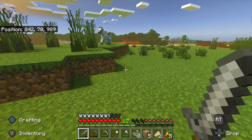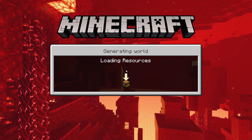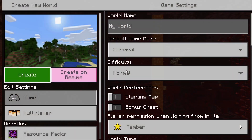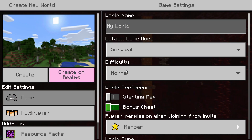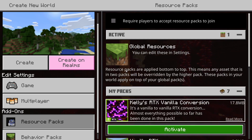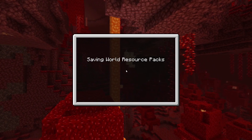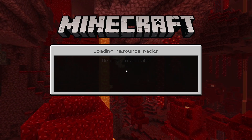You can also do this when creating a new world. Go back to your main menu, click on Create New, Create New World. As you create the new world, you can name it and do all the normal stuff — starting map, bonus chest, and so on. But just go down to Resource Packs, go to My Packs, choose Kelly's RTX, click Activate, and then Create. If we click Create, we should have an RTX world be created, so we're able to create our own Minecraft worlds with RTX.